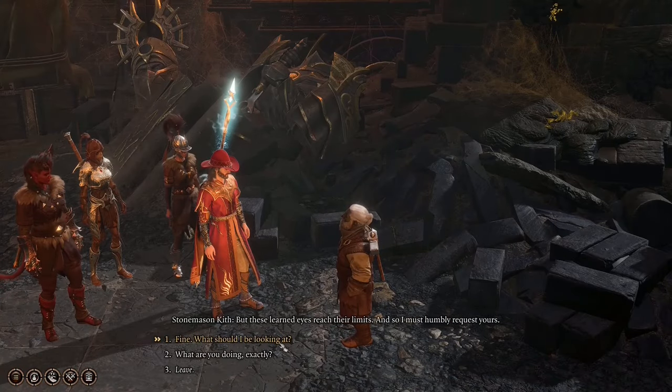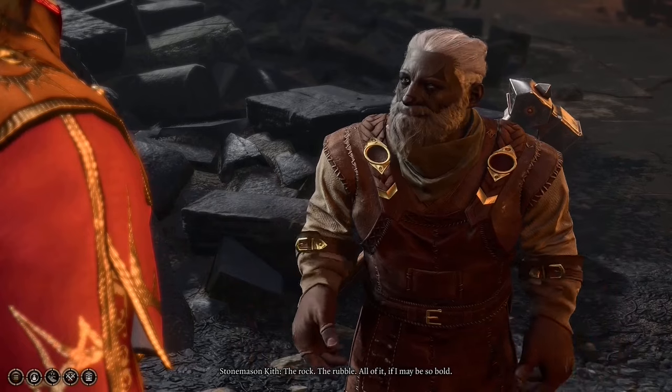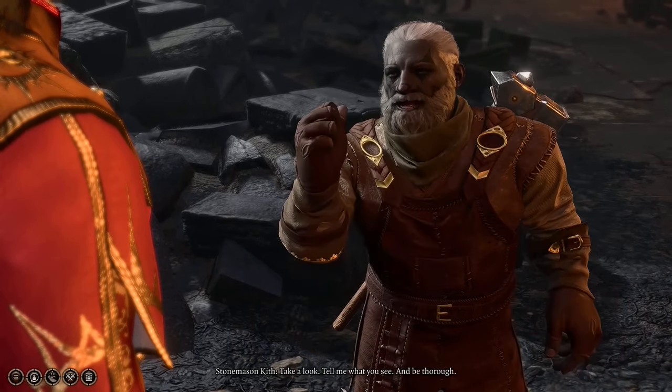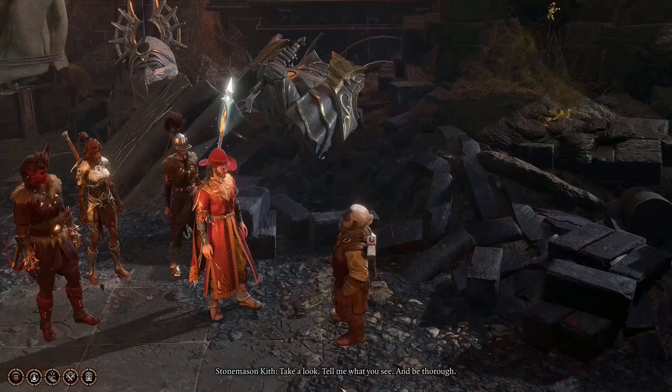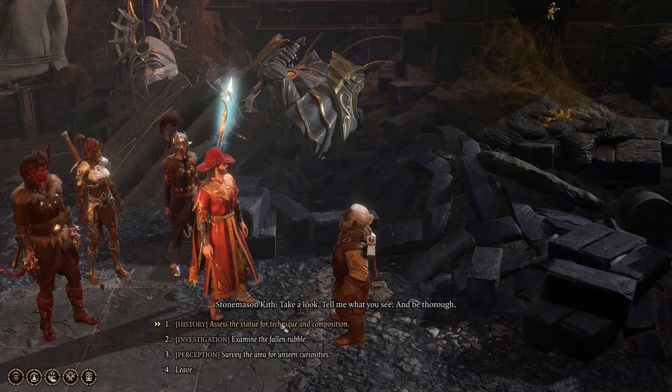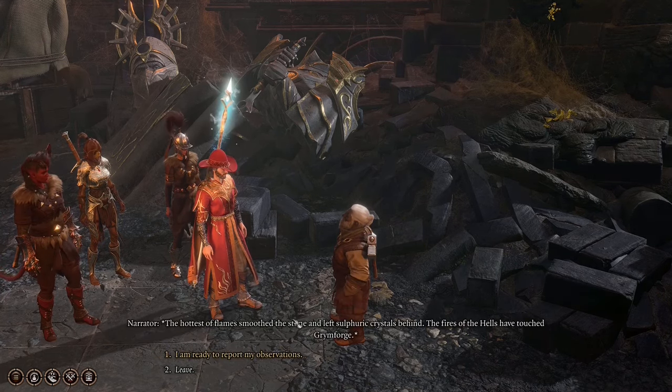He will ask us to examine the statue and share our opinion — the rock, the rubble, all of it. He says: 'Take a look, tell me what you see, and be thorough.' You will have to pass all three of those checks, and when you do, let's go report to him.